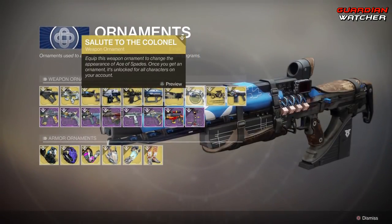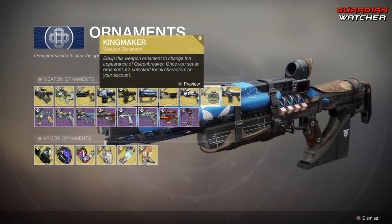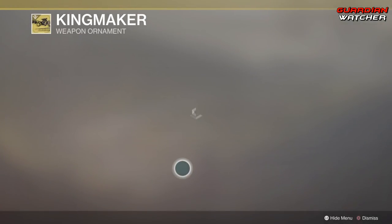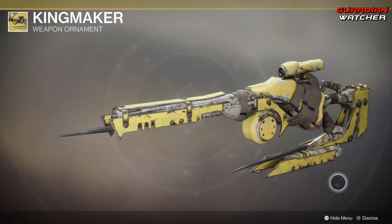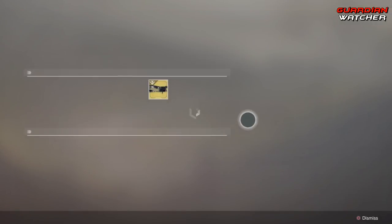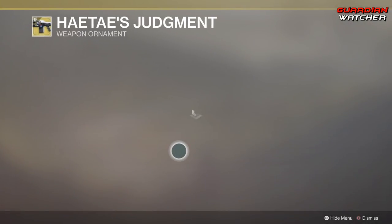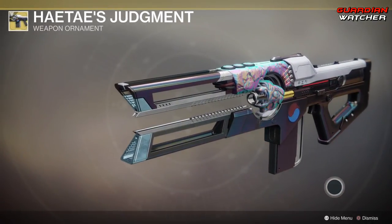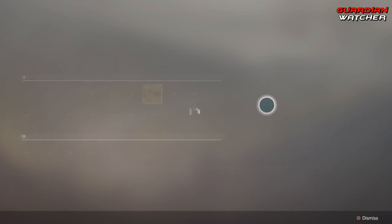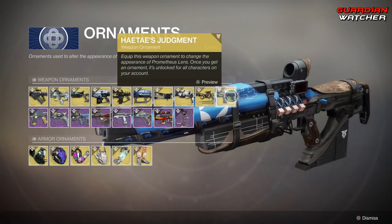Then we have Salute to the Colonel, which we already seen. Kingmaker is the Ornament for the Queenbreaker — wow, that looks pretty cool, I actually like it. And then last but not least we have the Hades Judgment, which is the Ornament for the Prometheus Lens. I thought it was actually going to be for the Wave Splitter, but no — it's for the Prometheus Lens.